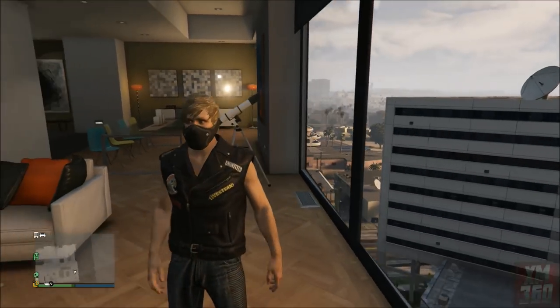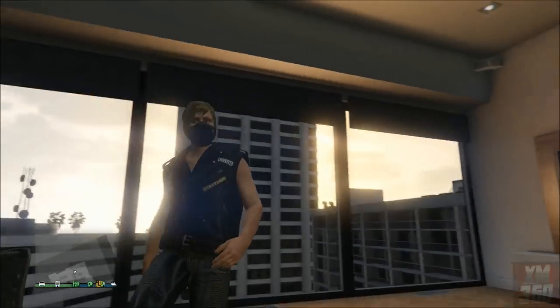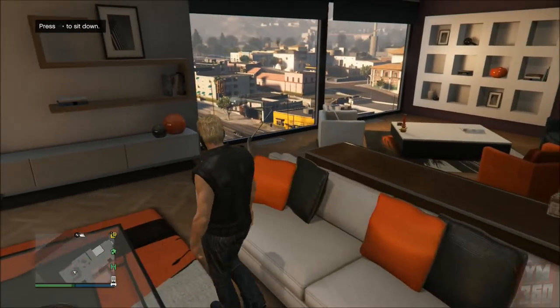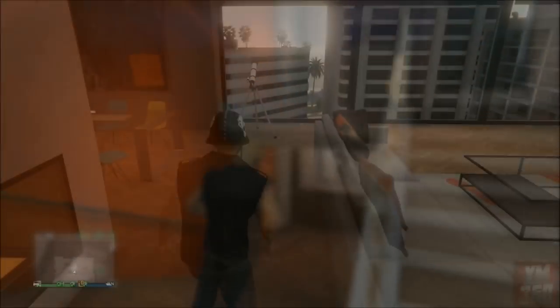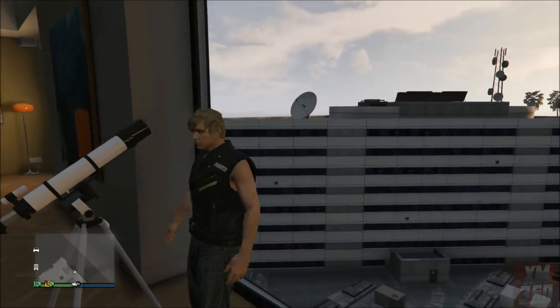If you don't have a friend with one of these apartments and you don't have one yourself, you can try the pier telescope as well. You can also do the old hat, mask, and hoodie glitch where you just run by it and try to use it but don't actually go into that view. It works either way, but the simplest way is to just walk up to it, use the d-pad to look through it, and then exit it.